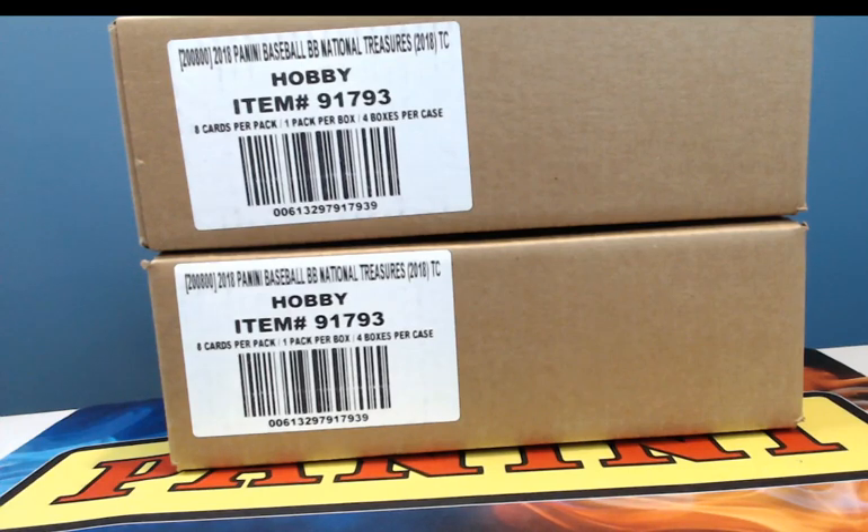What's up everyone, it's Drake from Sport Card Breakers. Today is Sunday, October 7th, 2018. We're here doing 2018 Panini National Treasures Baseball 8-Box 2-Full-Case eBay Player Break. The auctions took place earlier this evening. Thanks everyone for bidding and paying — it is much appreciated.